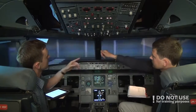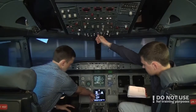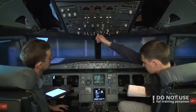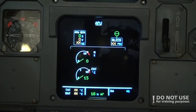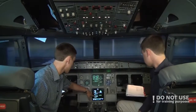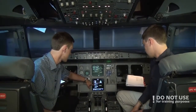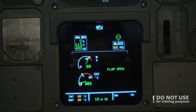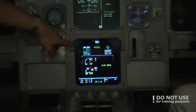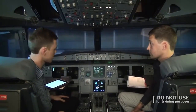We turn on the APU master switch. The APU is shown on the display, and we click start. We can see on the monitor we have flap open, and then the APU is starting. We have 'available' indicated here, here, and here — APU is starting and available.